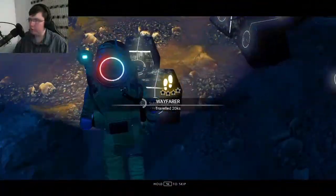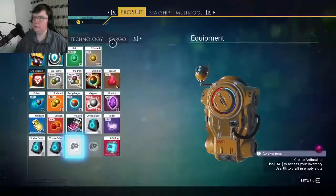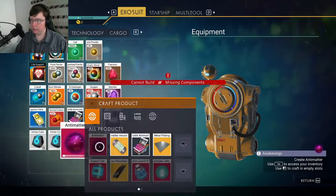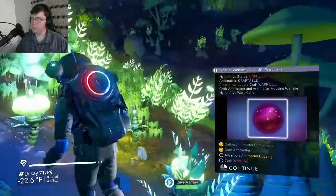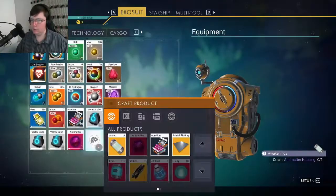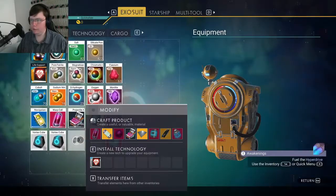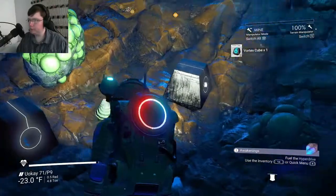Whoa. Are these worth a lot? Vortex cubes? They're extremely rare and of high value. What the heck? I can already make some of this. I can only make one — might be all we need though. I'll tell you one thing: we've got to get these vortex cubes out of here. I've got to create an antimatter housing. Fix the multi-tool up with a little bit of condensed carbon. There we go. A little bit more space. I want as many vortex cubes as I can carry.